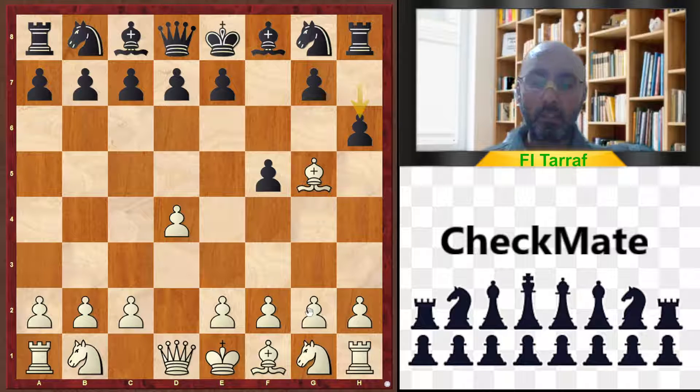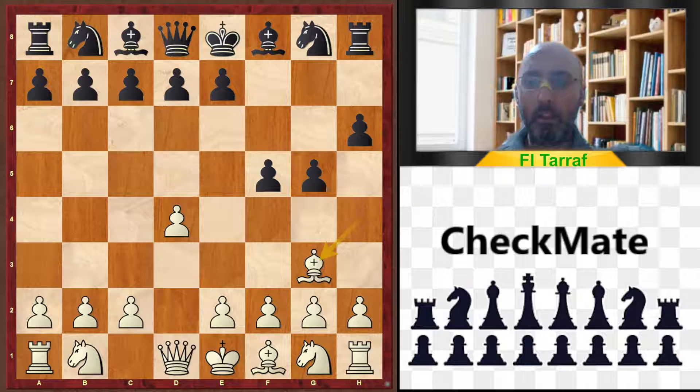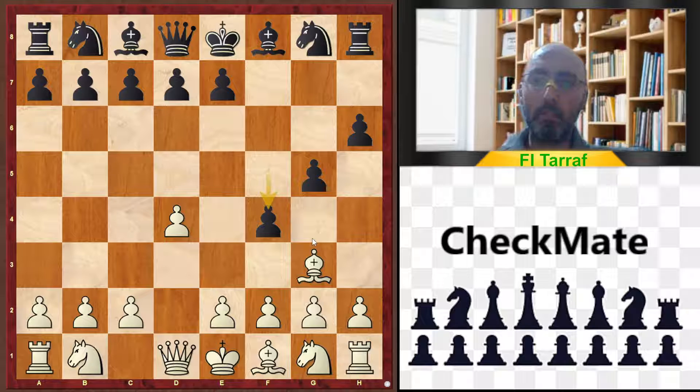After h6, black starts to fall step by step into this trap. Bishop h4 is the real move that sets the trap, because black thinks he can trap the bishop with g5 and f4. After g5, Bishop g3, we have many responses. Better for black is Knight f6, which protects the h5 square. Instead, in the game, black plays f4 thinking he has trapped the bishop — and this is a blunder.